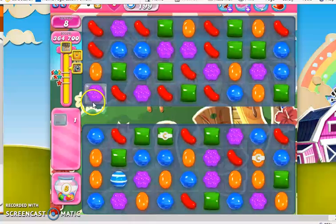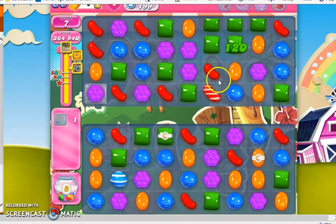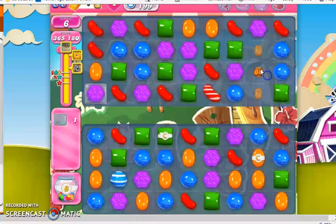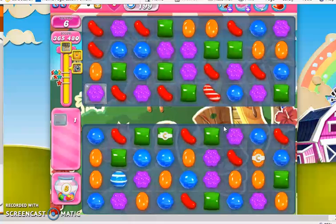So eight moves, one jelly — direct match or a ranged attack. Direct match isn't seeming to work, so I'm just going to go for the ranged attack. I have a red stripe, I just need to send it off. As you can see, we had a lot of progress early on, but even with all that progress, the last few jellies are taking us a really long time.